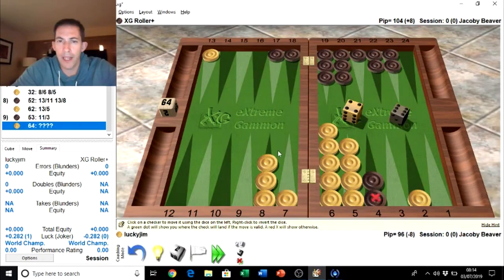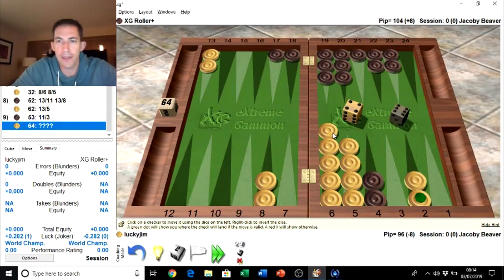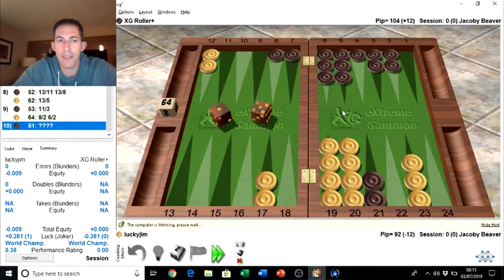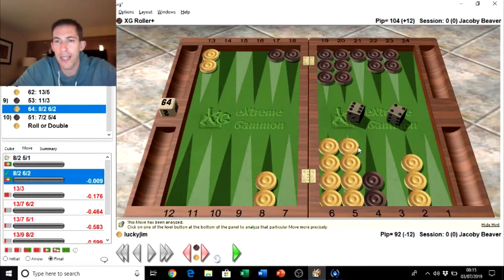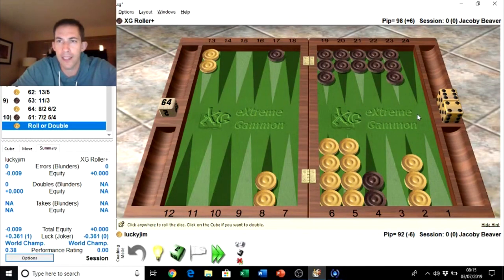Now we could come in like this and we leave shots if black rolls a 3-6, 5-4, or double three, but we start clearing the point. Or we can just play something like this which is a little bit more passive but doesn't leave all the shots. I think this is slightly better. Okay, so that was my first mistake of the game. Whenever that number on the bottom left goes up, it means we made a different move to what the computer would have made. I should have slotted the one point instead — with a four to play, five to one was better than six to two. Just a slight technical error.